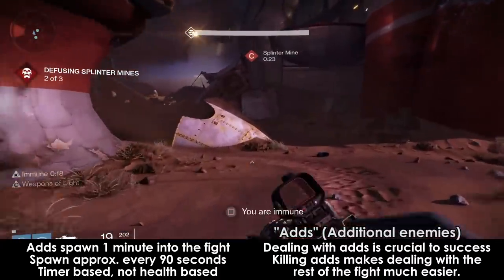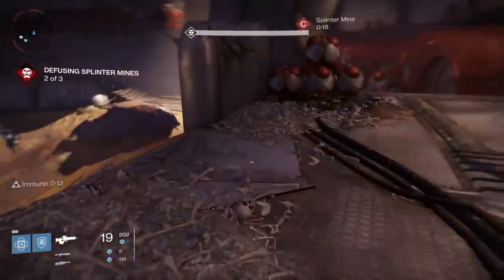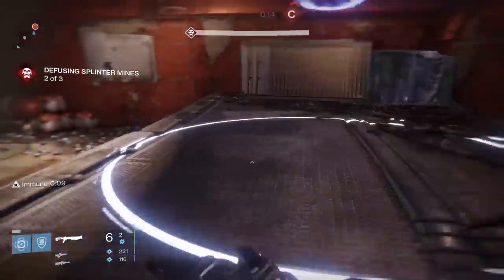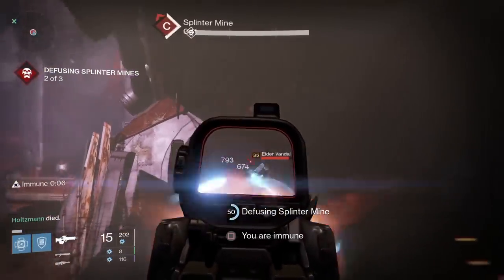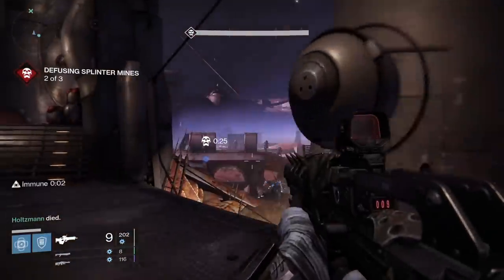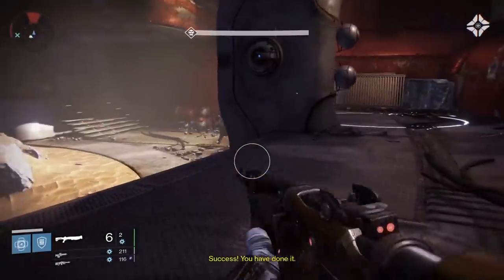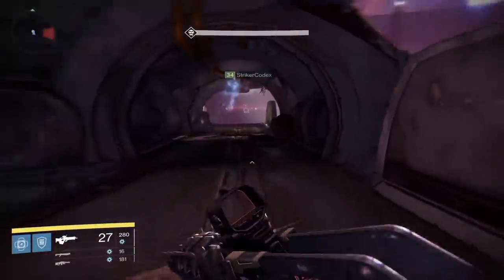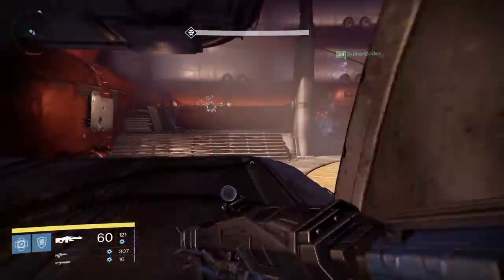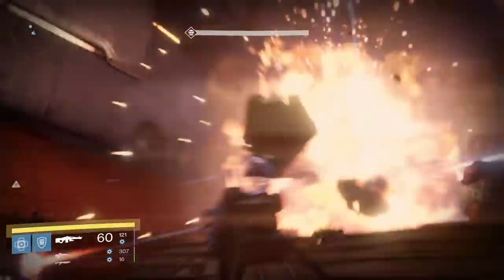We'll take a look at the spawns and how to take advantage of them later in the video. The overall strategy my group uses does not rely on any particular combination of weapons or class makeup. Upon starting the fight, everyone runs off to the left and runs to the very far back of the area where the Servitor first spawns. Kill the Servitor and then start damage as quickly as possible on Skolas.